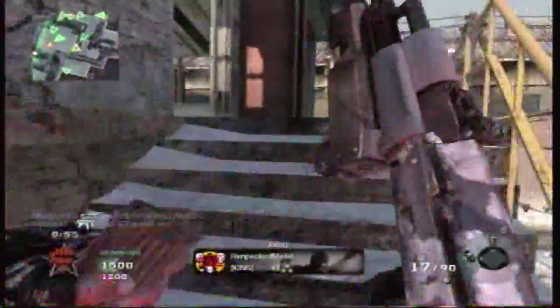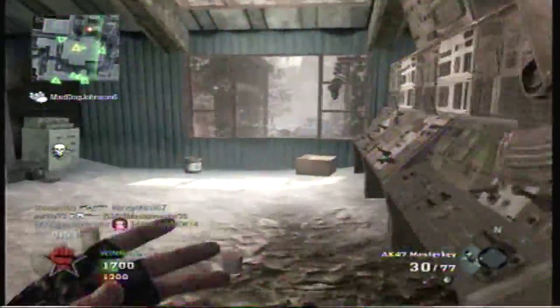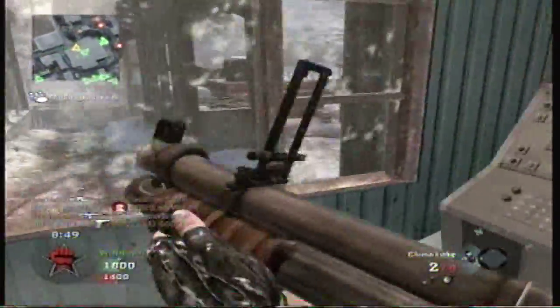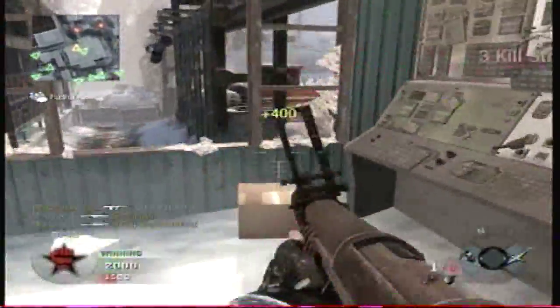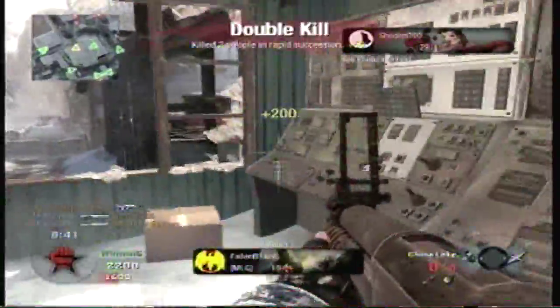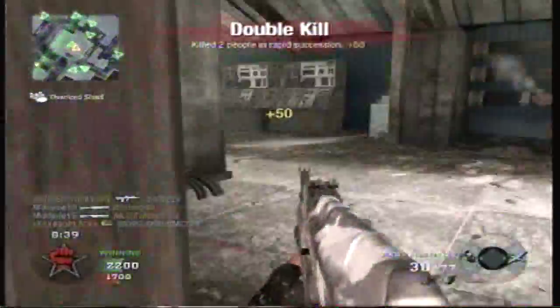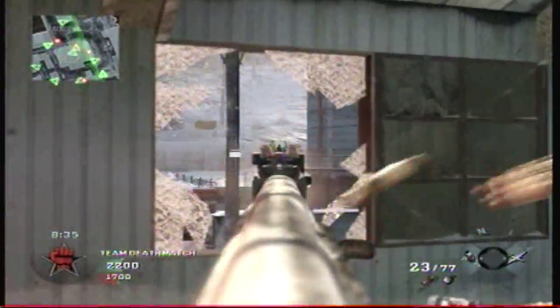I'm also using the China Lake. You're gonna see me whip it out over here. I put my motion sensor in that corner because when it's over there, the motion sensor can fill up the entire room. Get a double kill here, and another double kill there. Very nice. Guys, in my opinion, the China Lake isn't a noob weapon at all.